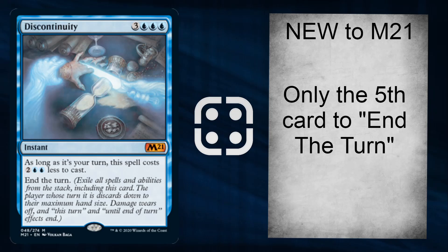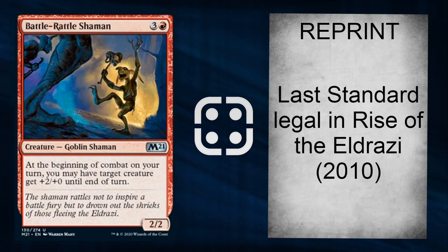Discontinuity — this is only the fifth card to have 'end the turn' as text. For 6 mana you end the turn, or if it's your turn it only costs 1 and a blue. At instant speed you exile all spells and abilities from the stack including this card. The player whose turn it is discards down to maximum hand size, damage wears off, and end-of-turn effects end. People have already found amazing combos — even playing Uro, getting the draw a card and gain life abilities and playing the land card, then ending the turn before he can be sacrificed. I don't know if that actually works but I love it, this is going to be so janky.